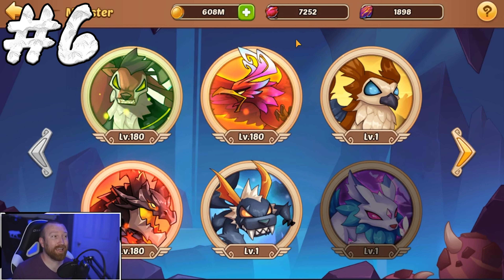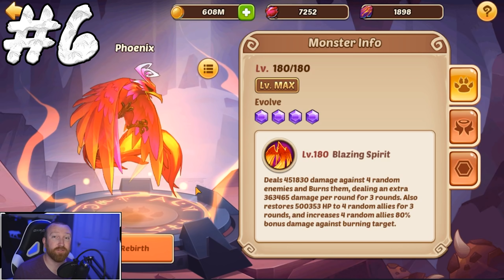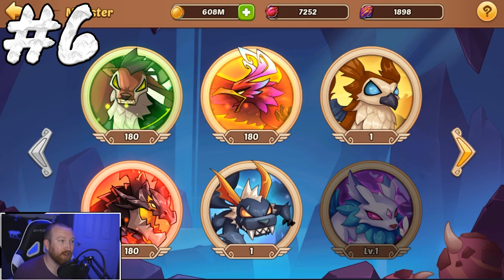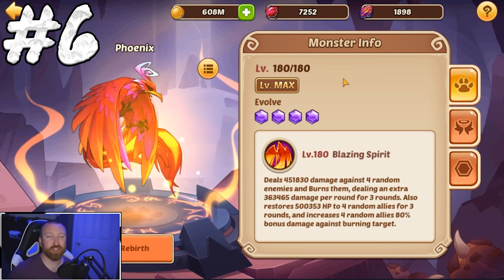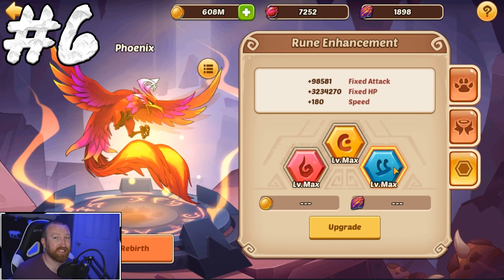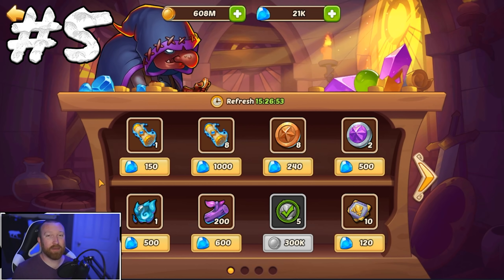The first monster you pick as a new player is very, very important because it's going to influence so much of your game. When you rebirth a monster, you do not get the gold consumed back — and gold is going to be one of those things that really constrains your account. Not building the phoenix first is one of the biggest mistakes you can make. Yes, the wolf and deer are great options, but the phoenix pet is what you need to maximize your broken spaces, your seal, and everything. Make sure you max out the attack and HP runes before ever touching the speed rune.